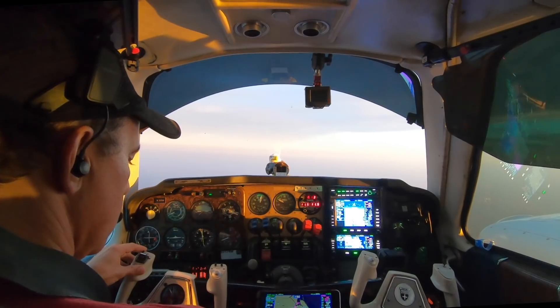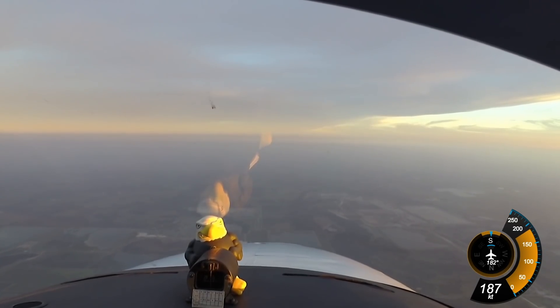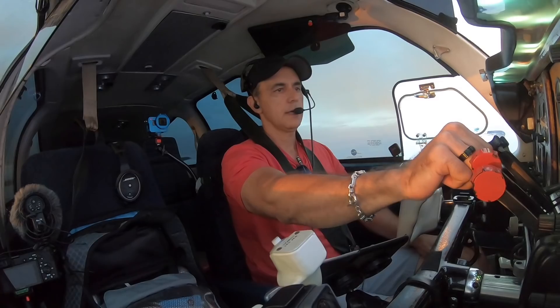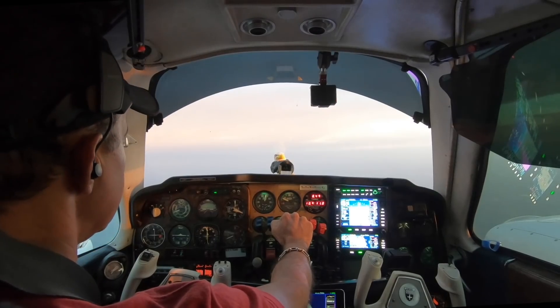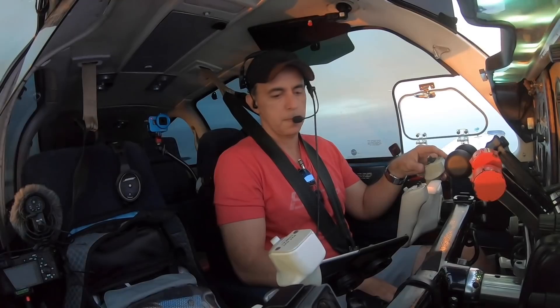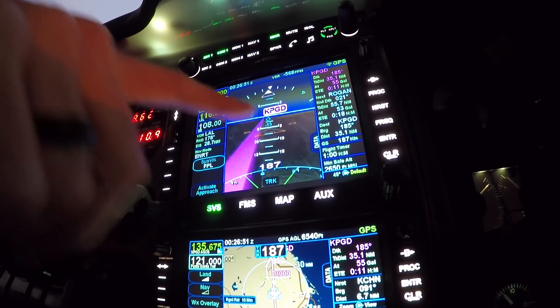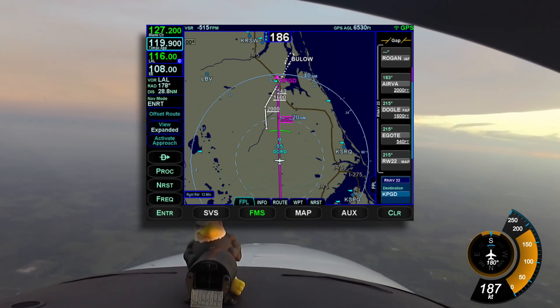We're expecting the visual for runway 22, so I'm going to load the procedure. I'll choose Rogan as my initial approach fix. As we descend, my manifold pressure will increase, and I'll keep bringing it back to the same 18 inches, which will keep our descent rate the same. I've got somebody 2,000 feet below me — I see them on the traffic display and on the IMD-100.